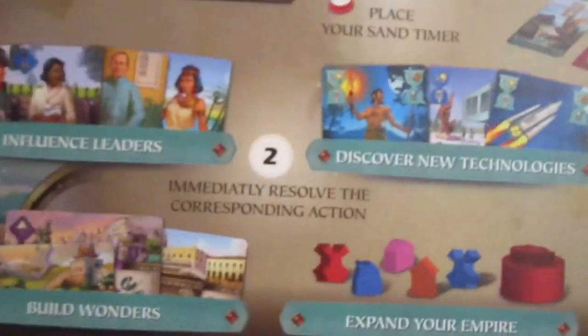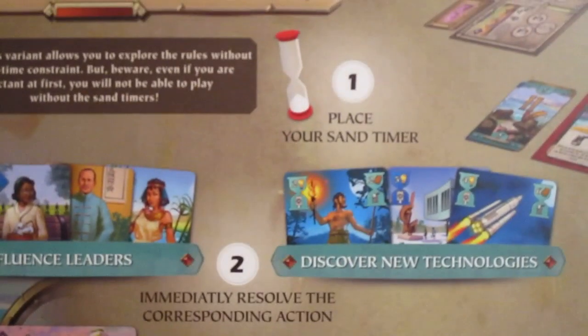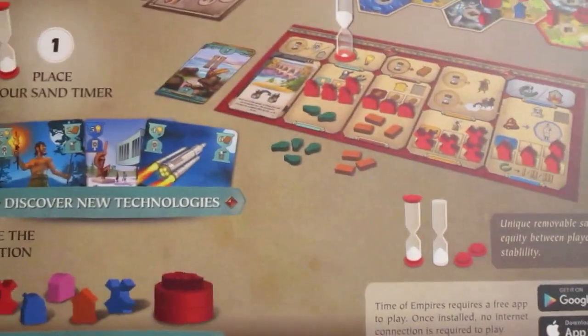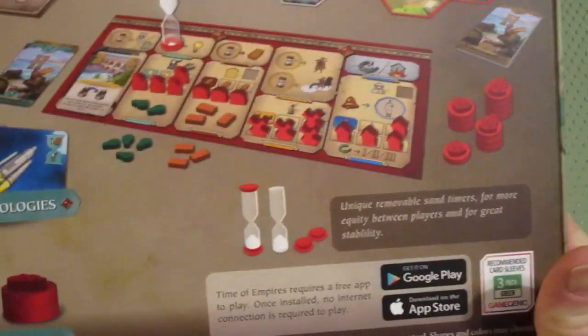The box says: one, place your sand timer; two, immediately resolve the corresponding action — and there is no three. I think you score somehow.